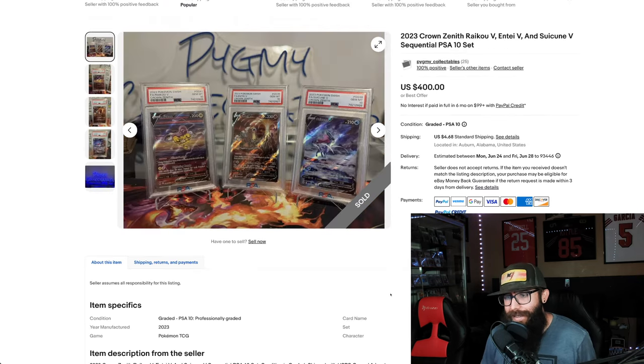Next up, these are another set of sequentials that you can try and do yourself. The three legendary dogs here — we got Raikou, Entei, and Suicune. This one just sold for $400. These cards shot up and then they kind of came down in a 10, but you can still get a premium out of getting the sequential. People will pay for it.